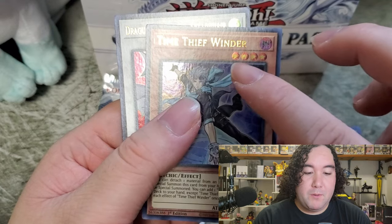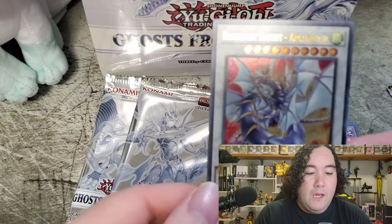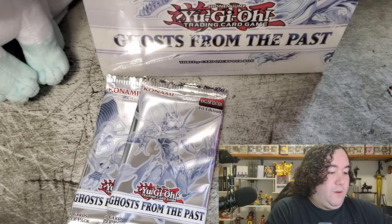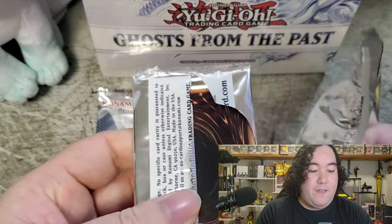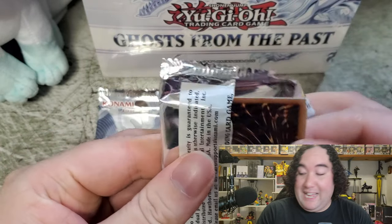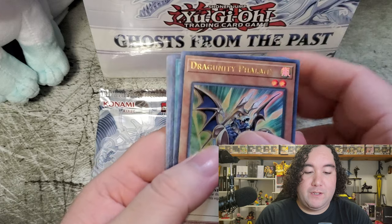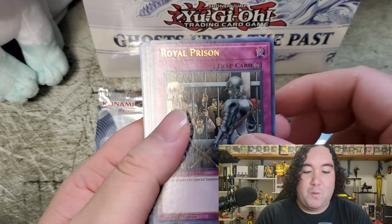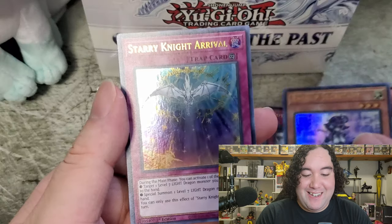I'm going to put Time Thief Winder off to the side. Time Thieves are something amazing - if you guys haven't looked into the archetype, Time Thieves look insanely fun. Our last pack here we got another Aridba again. This is our last box out of the singular boxes. It's not looking good, but hopefully we'll see what happens. We have Phalanx, Mass Change, Royal Prison, Backup Secretary, and Starry Night Arrival.